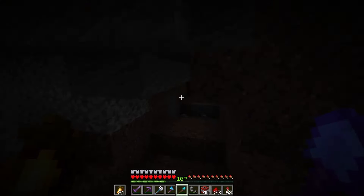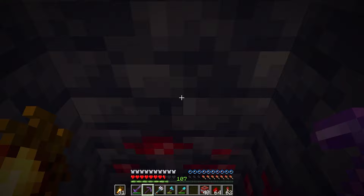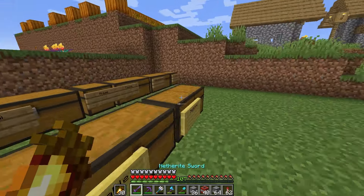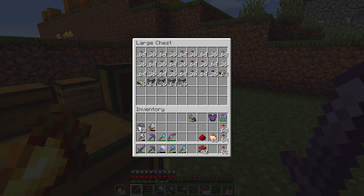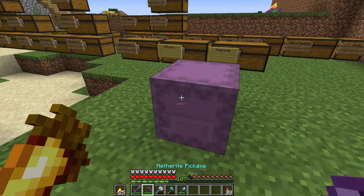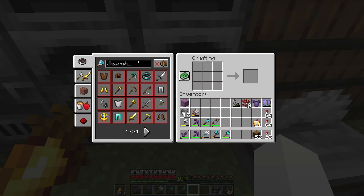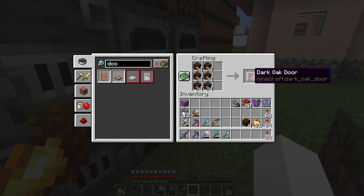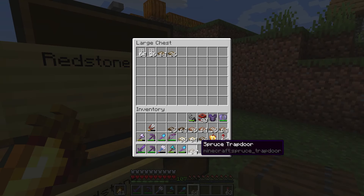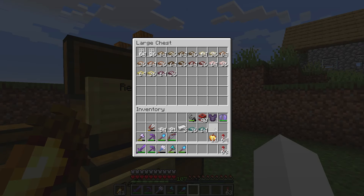With dispensers out of the way, it was time to do droppers — which in comparison was so easy, only requiring some cobble and 100 redstone dust. Next was doors, and I said I was not going to show you any more wood chopping — so you're welcome. That's every wood type except iron. We'll craft them up easily. And I had to do that process again for trapdoors.